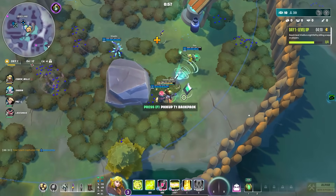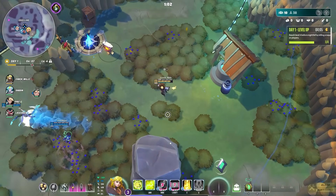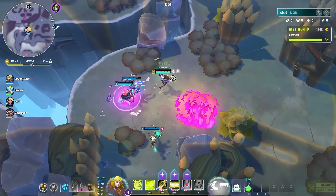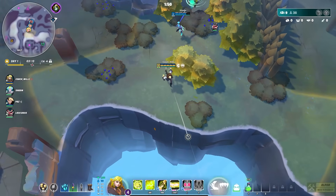At the very beginning, you want to unlock every single ability first so you get access to your full character kit. Then you can decide which abilities to strengthen as you get more levels — you can decrease cooldowns, increase damage, and more as you level them up.